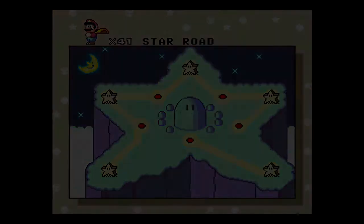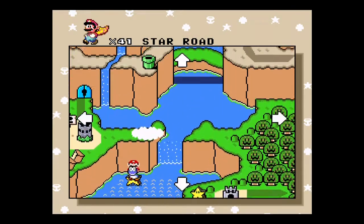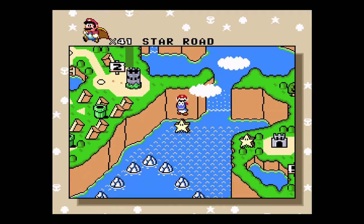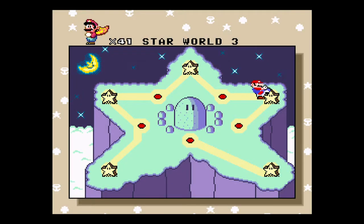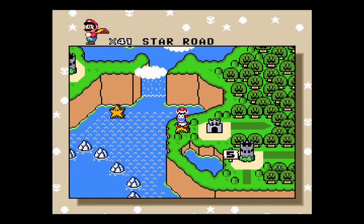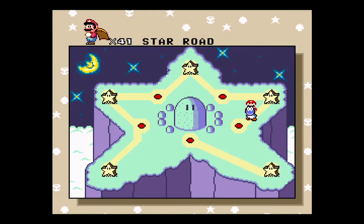I just want to show you, this exits out kind of in the middle of the ocean, but you access it on that bridge right there, and then this one is on the other side of the Forest of Illusion. But yeah, let's get to Star World 4.